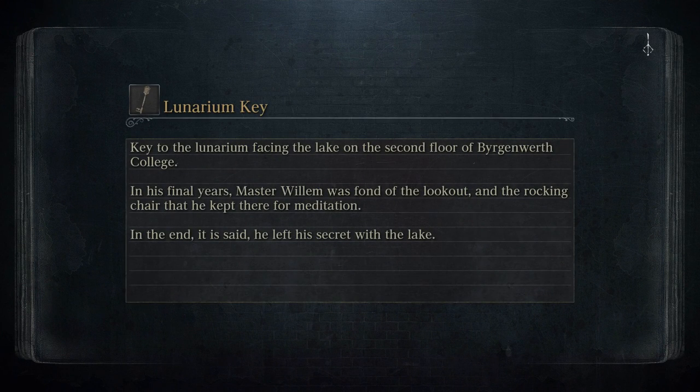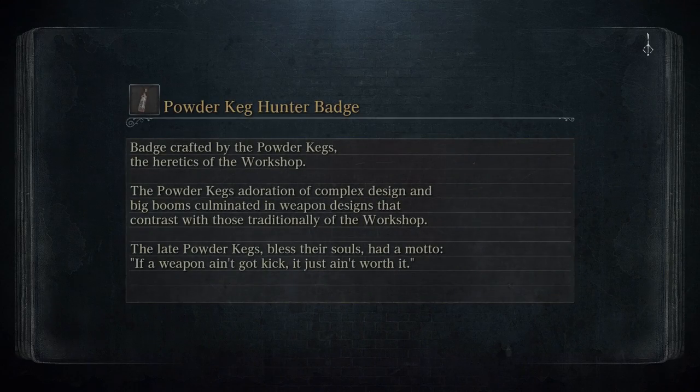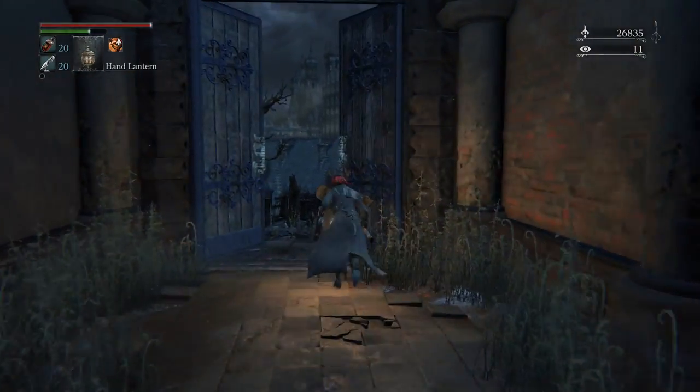Hey, what's up, everybody? Prestige here. Welcome to episode number seven of our Bloodborne Let's Play. Today we're headed to Old Yharnam, and we're going to try to defeat the hunter that has the Gatling gun on top of — I think it's a church or something. Hopefully we'll be able to get up there and defeat this guy. What I like to do is just knock him off the building — that's the easiest way to get the win — but we too can get knocked off the building, so we're going to try not to have that happen. I hope you guys enjoy the video. Let's do this thing.